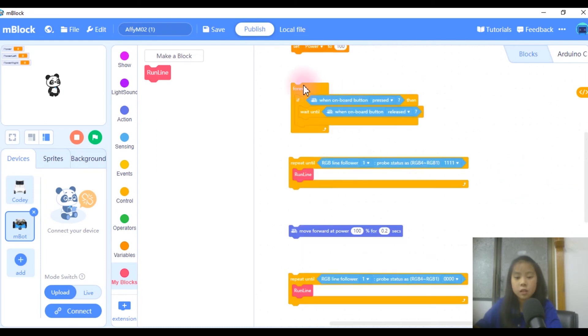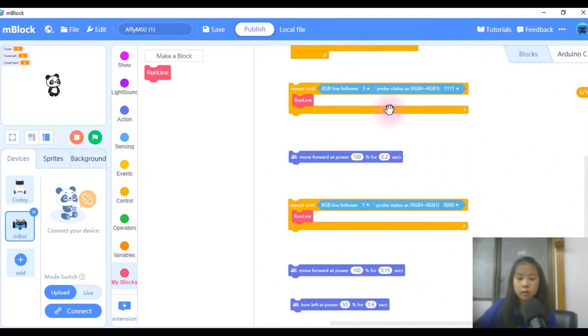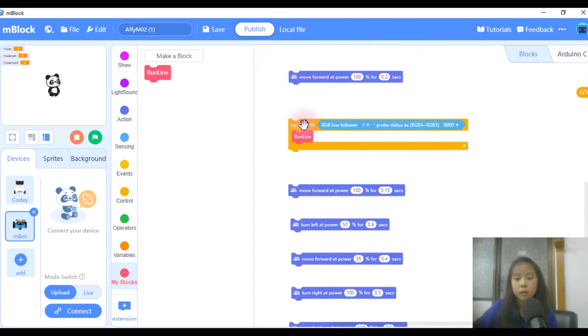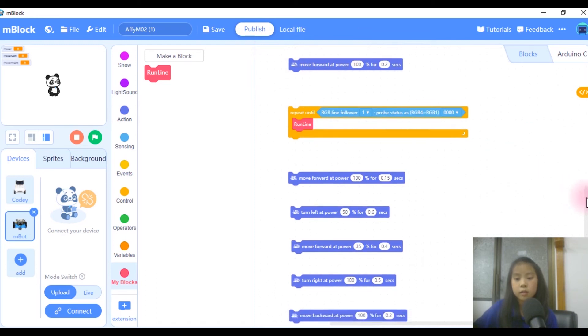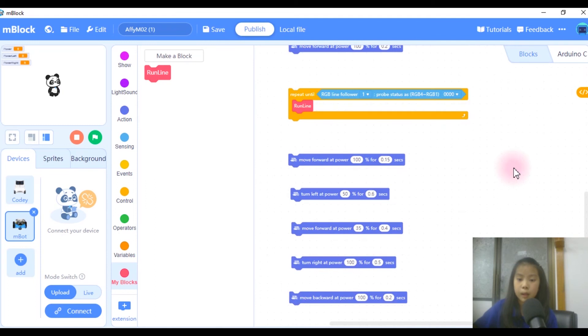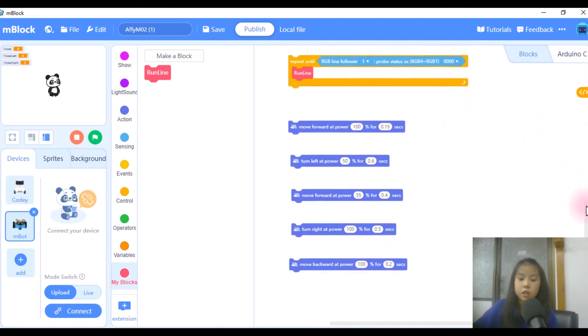I recommend 0.9 because we use it a lot of times already, and I think 0.9 is the best one. Then power is just the speediness of your M-Bot, and I set it to 100. And now this is my clicking the button — if the onboard button is pressed, then you wait until the onboard button is released.